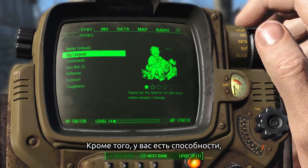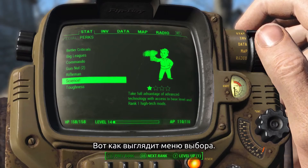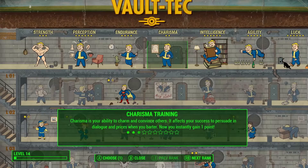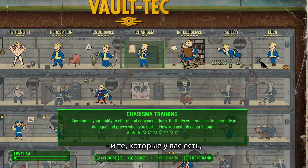You also have perks, which are skills and abilities you choose when you level up. Here's what it looks like when you make that choice. This is the perk chart where you can see all the perks you can select and the ones you have.